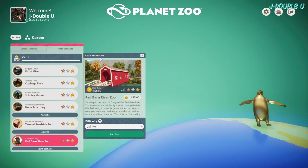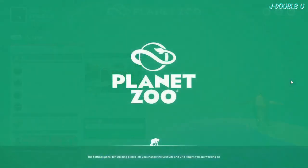Hey everyone, JW here and welcome to Red Barn River Zoo. Best time: one hour, time limit: one hour fifteen. We're on Easy difficulty and we are unlocking the gold king penguin statue. It's just loading into the zoo now — it's a fairly straightforward one, this one.